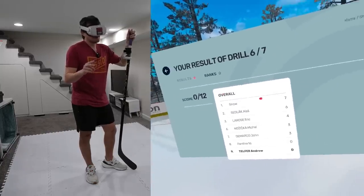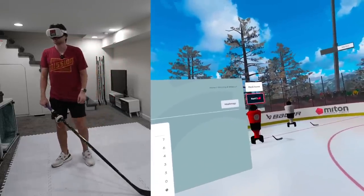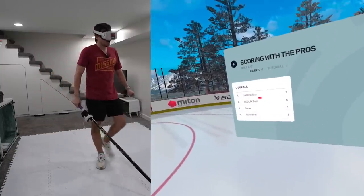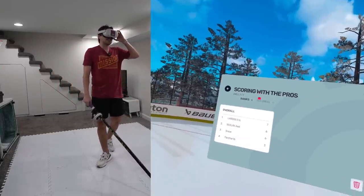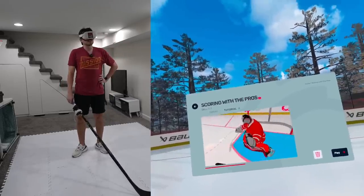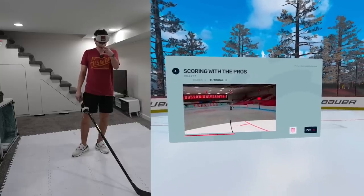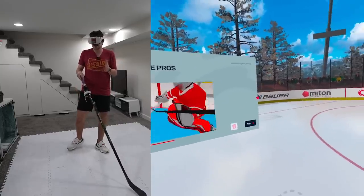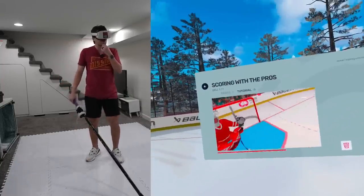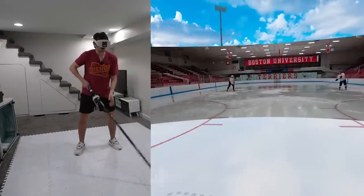Hopping into our final challenge — we need all the help we can get. Is it possible to get 52 points from this final challenge? Snow has six, and this Eric guy is nasty as well with seven. Scoring with the pros — this is like the tipping one, except we have D to D passes, or maybe they'll just randomly come. We have to be ready at all times for the pass coming around. We have to make sure we go for the rebounds as well — that's really important.